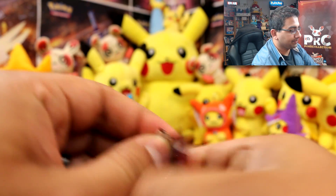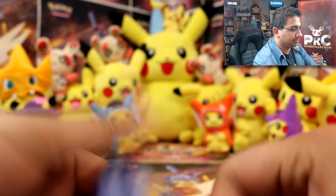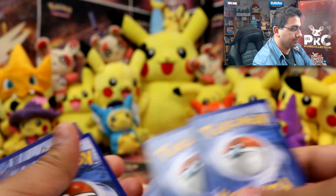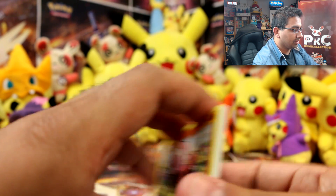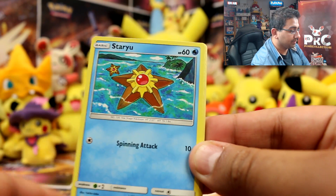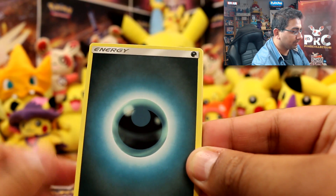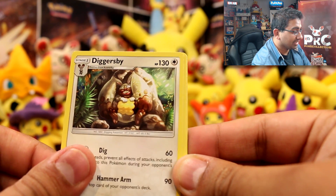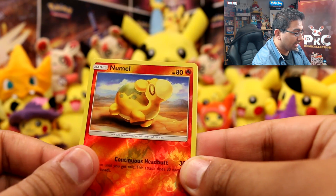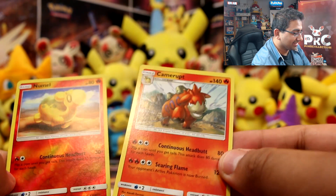Crimson Invasion now. Alright, so we have a Stufful, Pumpkaboo, Staryu, a Dino, an Aron, Darkness Energy, Diggersbi, Counter Catcher, Starmie Ravia, Annihilape Reverse, and a Camerupt Evolved. Nice.